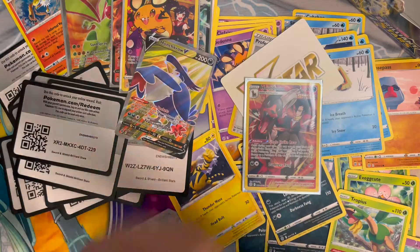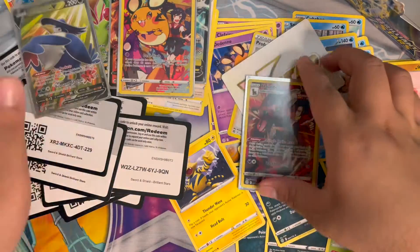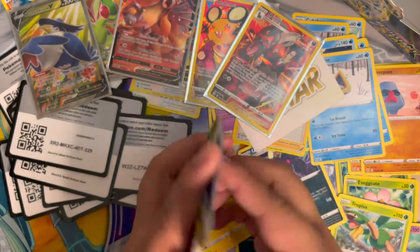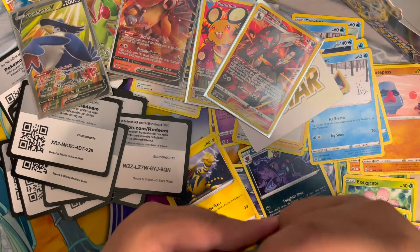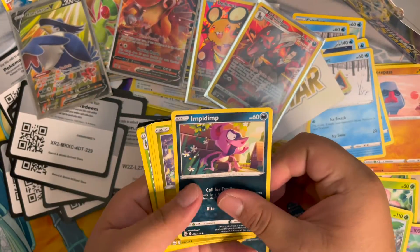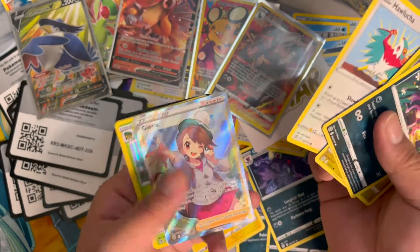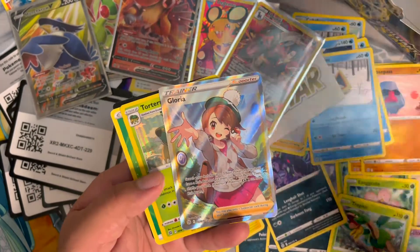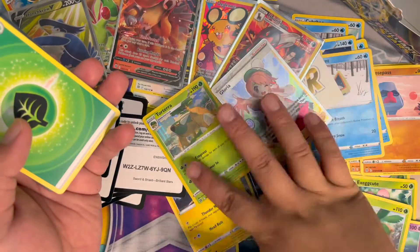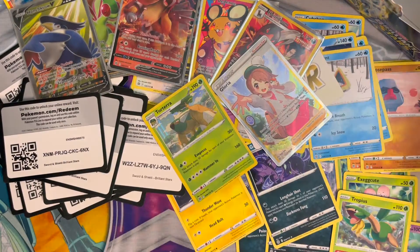If you include these interesting full arts — the Denny and Houndoom are pretty interesting. At least they don't take away from your other pulls. Impidimp, Araquanid, Electabuzz — and we got a full art Gloria! It's not even in the back slot like I expected, but I'm confused. Anyway, I'll take it — full art Gloria! Let's put that in the sleeve.